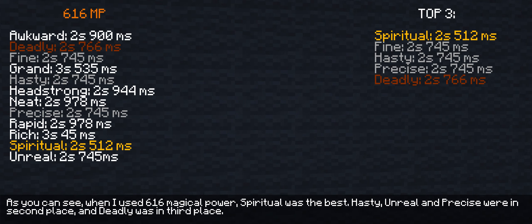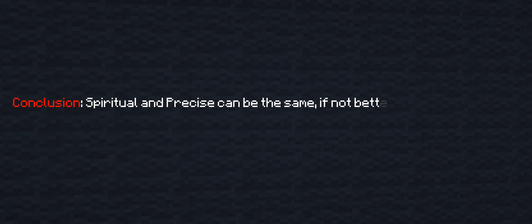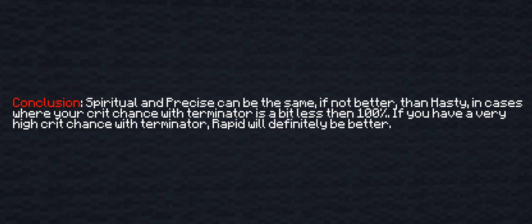As you can see, when I used 660 magical power, Spiritual was the best, while Hasty, Unreal, and Precise were in 2nd place, and Rapid was in 3rd. At the same time, with 1346 magical power the situation is completely different: Rapid takes 1st place, Hasty, Spiritual, Precise, and Deadly share 2nd place, while Unreal is in 3rd. Conclusion: Spiritual and Precise can be the same or even better than Hasty in cases where your crit chance with Terminator is slightly below 100%. But if you have very high crit chance with Terminator, Rapid will definitely be better.